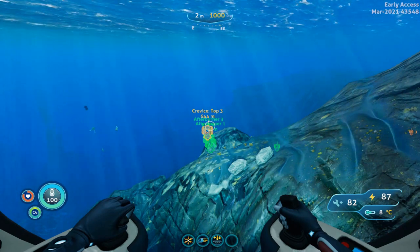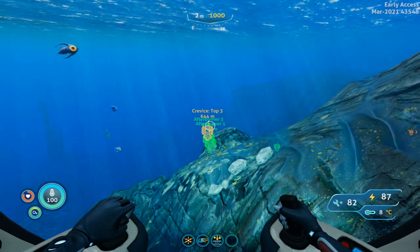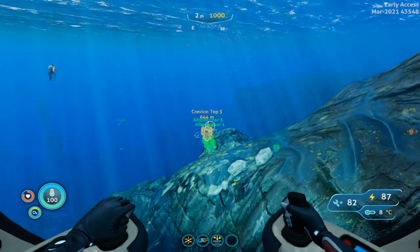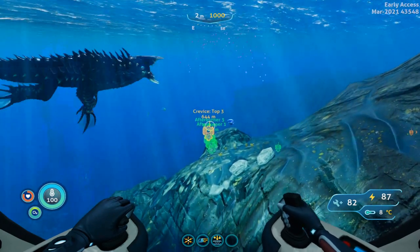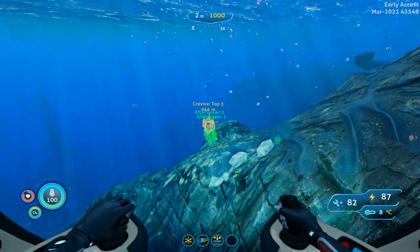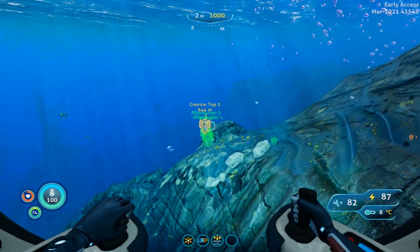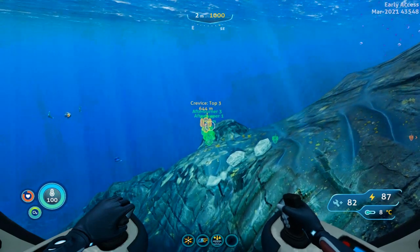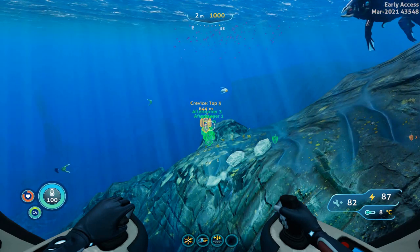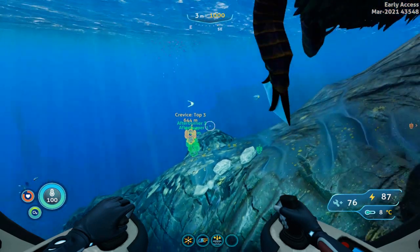From the dock here we are going to position ourselves almost in the middle of east and southeast — just a little bit to the right of the middle of the notch, basically two and a half notches to the left of southeast. We are going to travel 650 meters away from the Delta Station dock beacon to a depth of 150 meters.